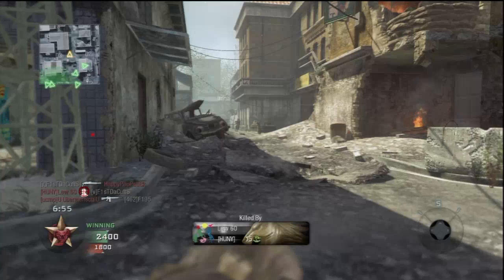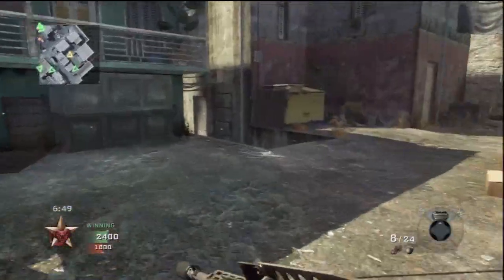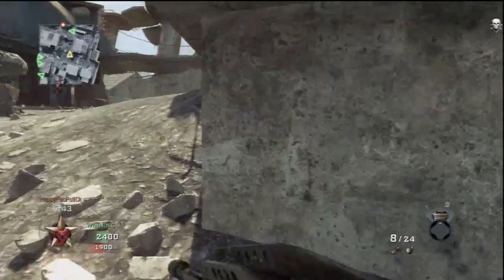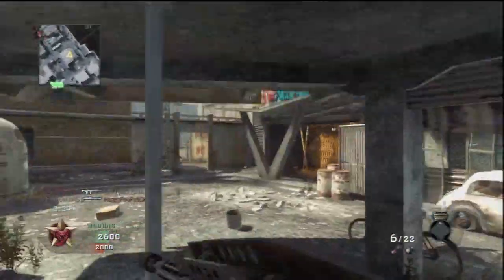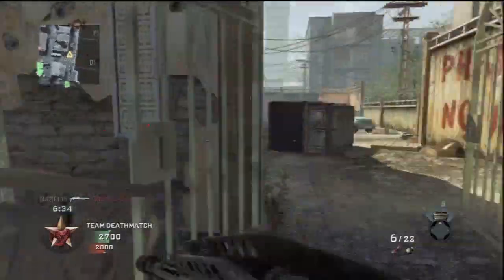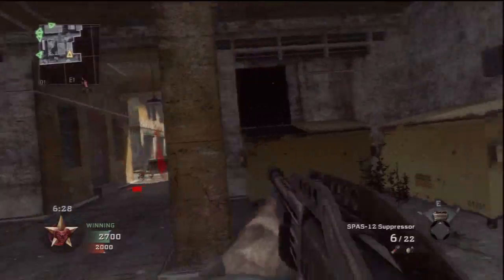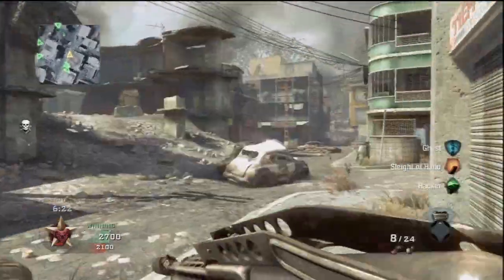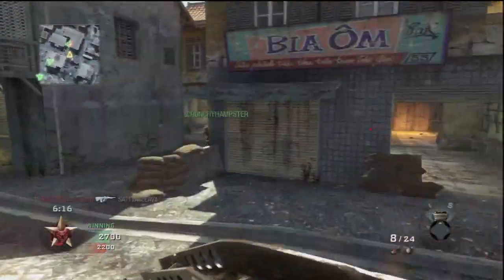Every map is different in terms of weapons you'll use. On Cracked, for example, you can use a shotgun with a silencer to deal with these infestations. The first thing you want to realize is that people are always going to camp with ghost, always use a claymore, and they'll even use turrets to counter your UAV.